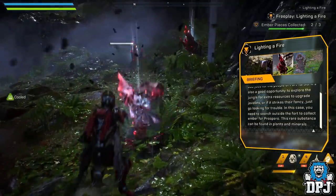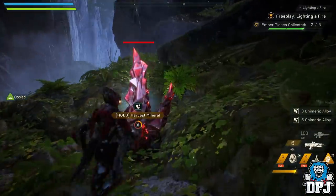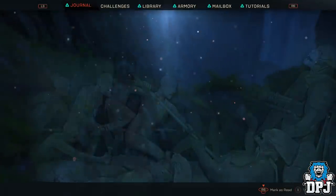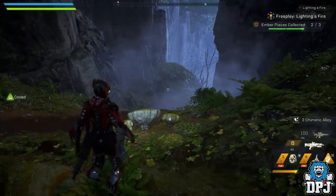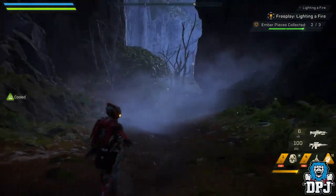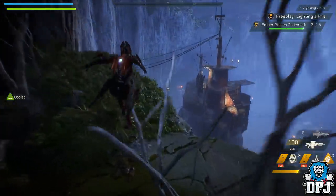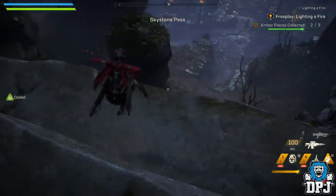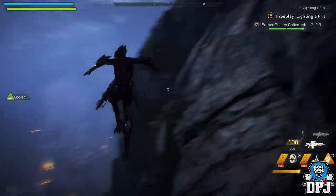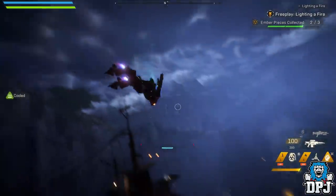This rare substance can be found in plants and minerals. For this simple mission I decided to try out the Interceptor, which I'd played a couple of brief missions with already. I loaded up free play and went on the search. I'm really still getting used to the Interceptor and what it's all about — what it can do in terms of special attacks and so forth. It was also the first time I'd been on the lookout for certain materials as part of a mission.